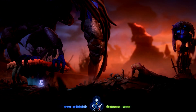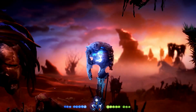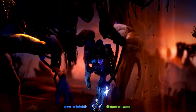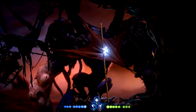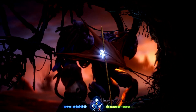Hey! Dex here with another guide on Ori and the Will of the Wisps. This is how to get past the giant bird, also known as Shriek, in Windswept Wastes. Just after you collect three different orbs, which is a main story mission, you'll know exactly where you are. You'll get to this part where you need to get past Shriek.